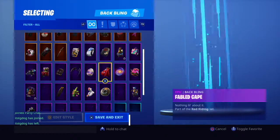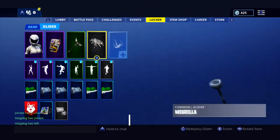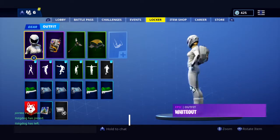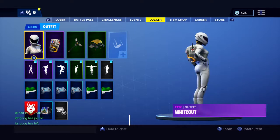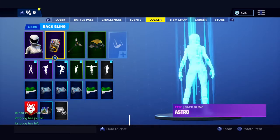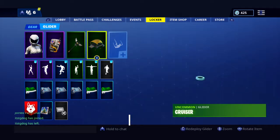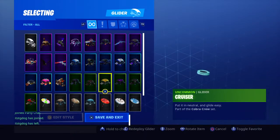First we have Whiteout with the Astro back bling and the Victory Lap pickaxe, as well as the Cruiser glider. Whiteout is an all white skin — it's okay, it's not that good, but it's really good in the snow. The Astro back bling goes really well together and has some of that yellow to match her hair. Victory Lap has some yellow and some white, and Cruiser just adds a bit more yellow — it would be too white with a different glider.